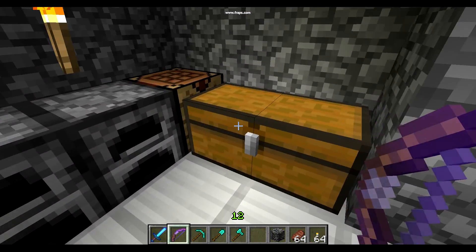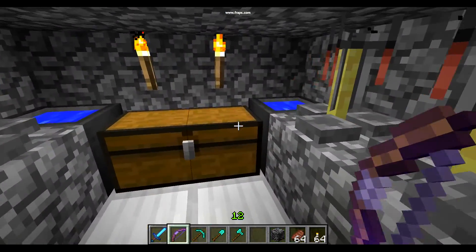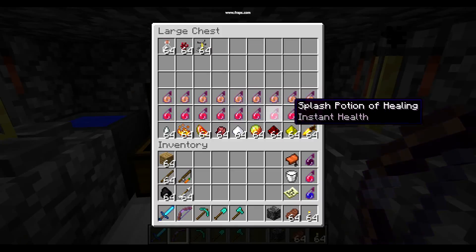And then over here we got the armory, the stuff in this chest, more furnaces, and we have a potion room with all this cool stuff in here.